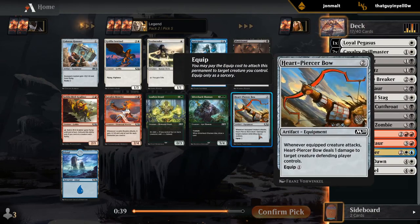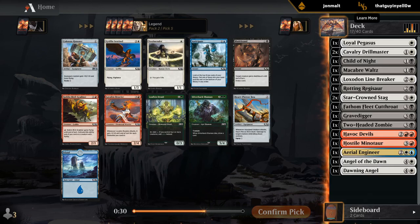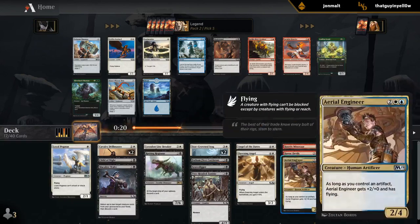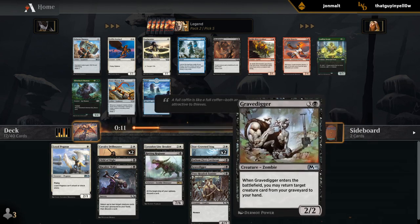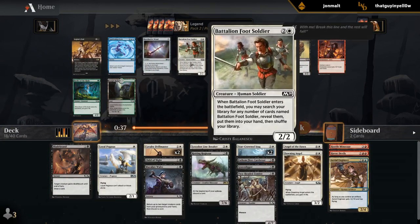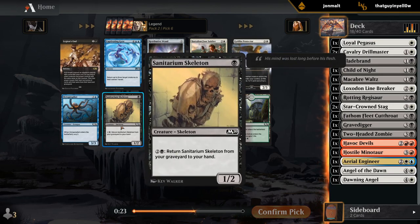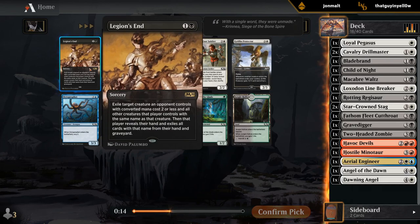There's a Bow which synergizes with Cutthroat. Blade Brand could be decent as a combat trick. And a Sentinel — not the worst with Pegasus and Drillmaster, fills out the curve, just doesn't hit very hard. Blade Brand is okay, quite nice with a menace creature if they try and double block. I'll take the Blade Brand — we might wheel a Sentinel anyway. Foot Soldier with only one pack is usually not very good. Skeleton would be nice to go with Blade Brand on the grindier plan, but we're looking to beat down. I think I just take the Gryphon.